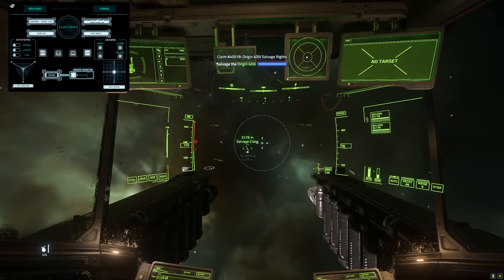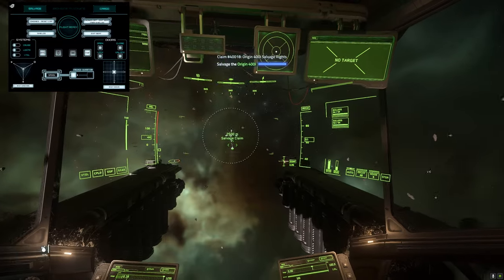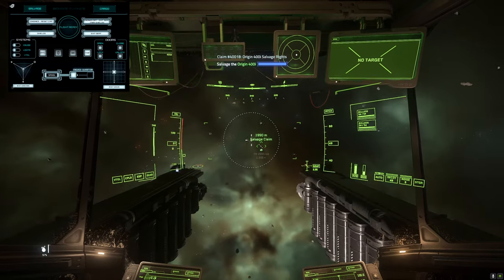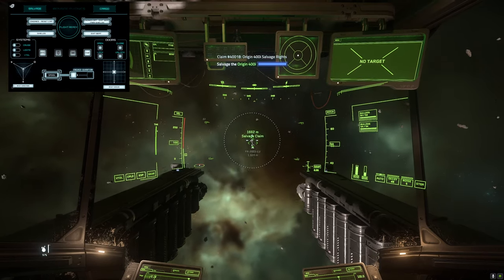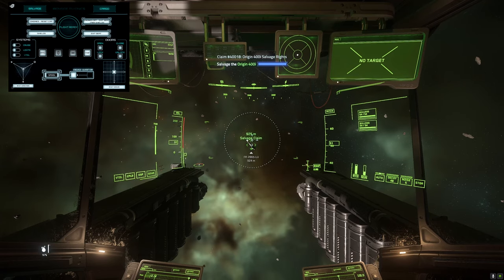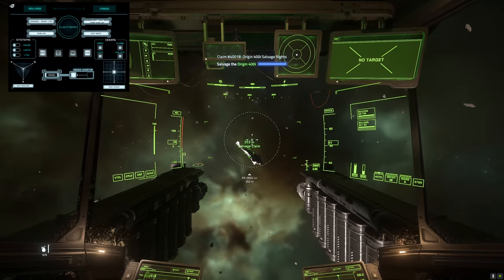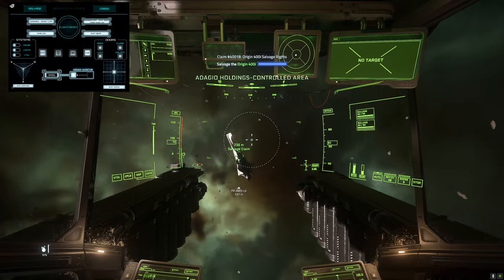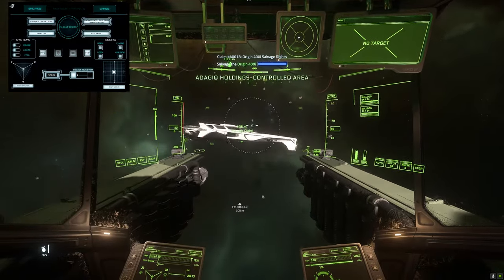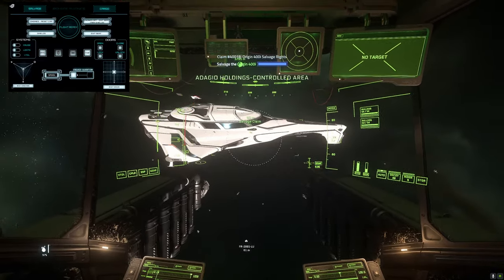Let's get the thrusters down a little bit so we can maneuver more easily. You'll see in a moment the Game Glass change over to the salvage part, and I'll explain how I've got it all set up — I do enjoy using it. We're going to come in nice and slow; I don't want to knock it and have it flying off everywhere. As I said, we are just solely going to be hull scraping this 400i, and we should hopefully be able to fill the hold and fill the buffer. Fingers crossed — that is the plan. Salvage mode.